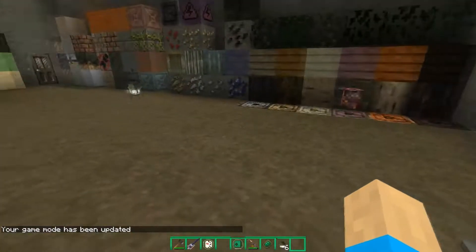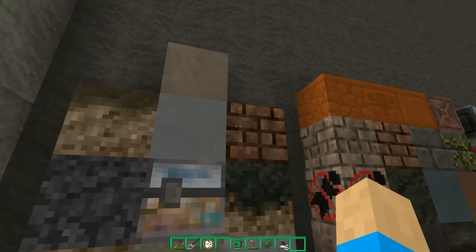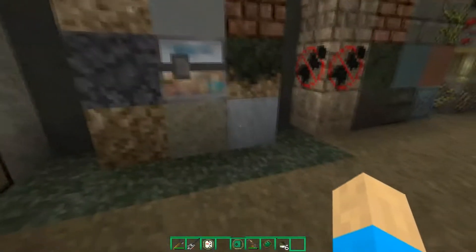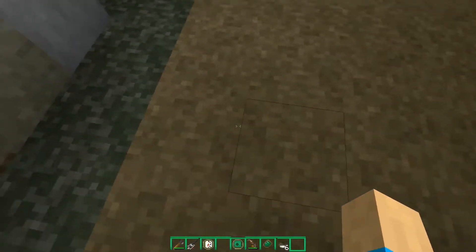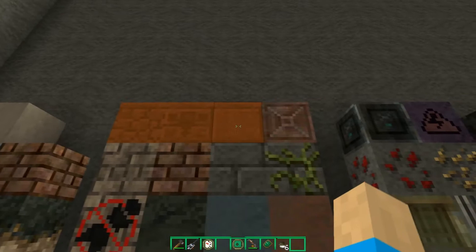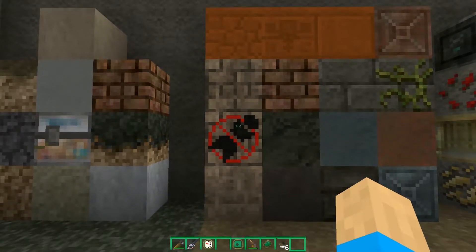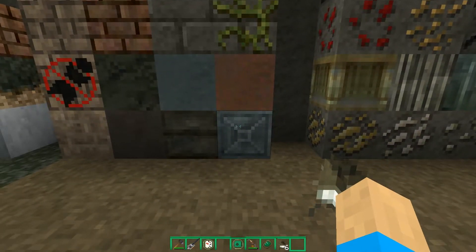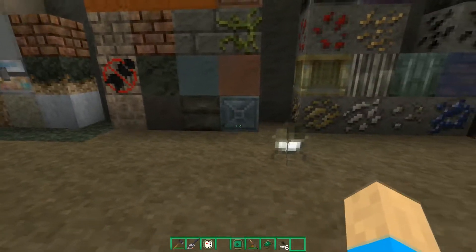Let's start looking at the blocks. Right off the bat we have ice, grass, snow, clay, pod soul, TNT, gravel, dirt, sand, packed ice, and regular ice. Here we have the red sandstone, chiseled red sandstone, smooth red sandstone, chiseled stone bricks, mossy cobblestone, cobblestone, brick sandstone, chiseled sandstone, obsidian, stone brick, mossy stone brick, cracked stone brick, double half stone slab, bedrock, and smooth sandstone.